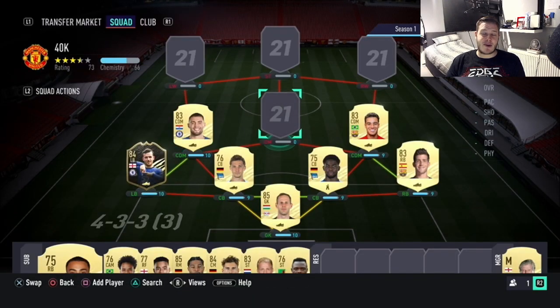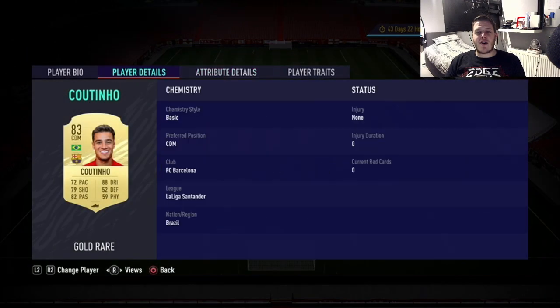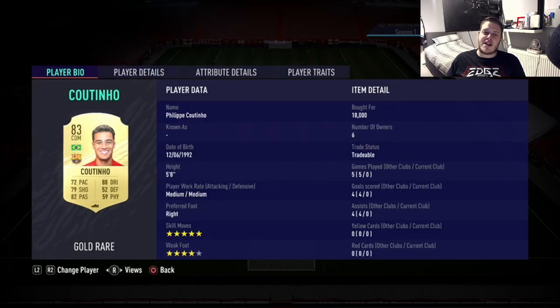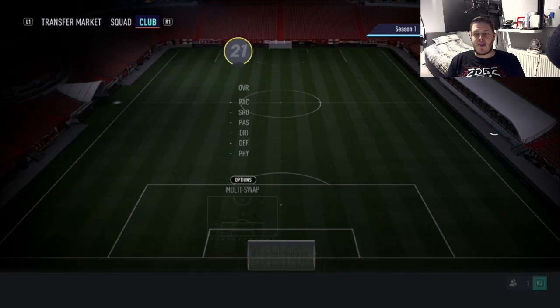Coutinho is playing the CAM role. 72 pace, 88 dribbling, 79 shooting and 82 passing. He's gone from an 86 down to an 83, from left wing to a CAM, which is really nice. He's still got his 5-star skills and a 4-star weak foot. I paid 18,000 coins for him and if I check the market now he's 11k, so I've lost a little bit of money - but that doesn't really matter for video purposes.